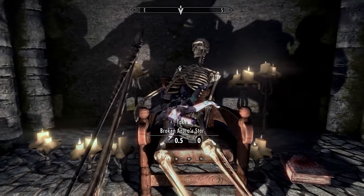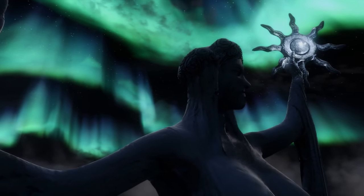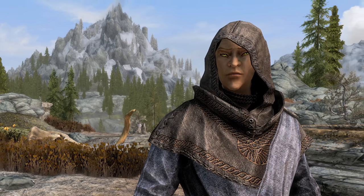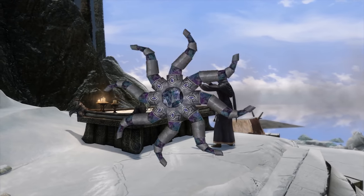When you initially find the star, it's broken, but it is yours. From here you have two choices: either pledge yourself to serve Azura and receive Azura's Star, or take the broken star to a mage named Nelikar and he'll fix it for you, leaving you with the Black Star.